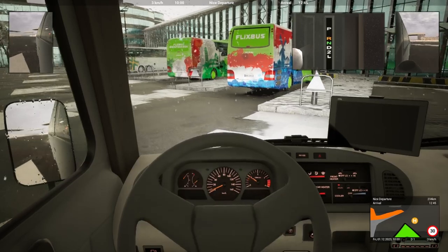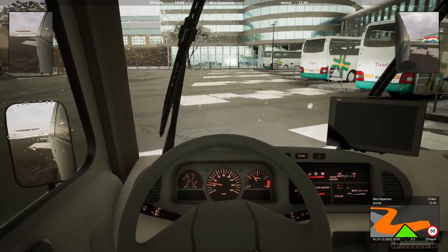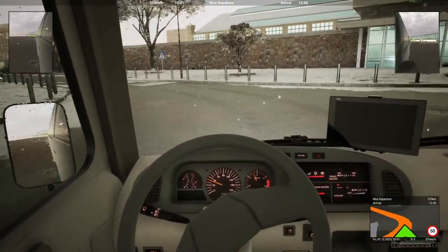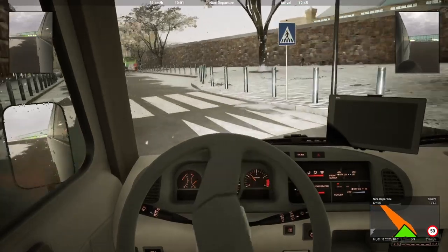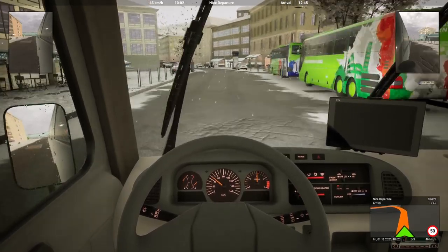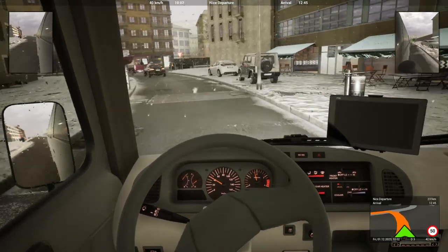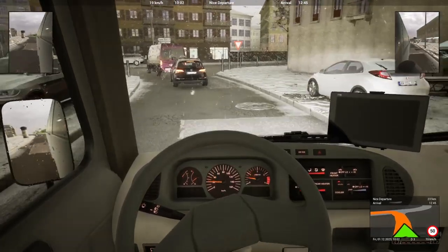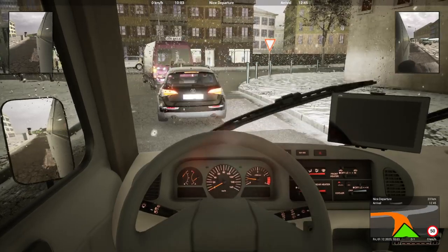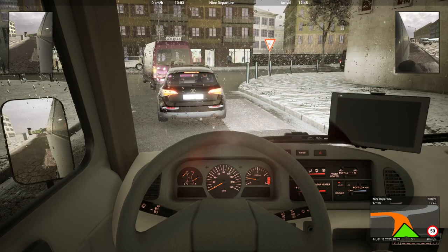Off we go. Well that's cool - I've never noticed that before, a window opens up to show you what gear you're in as well. So away we go in this looking bad boy as we travel to Nice - it's only 232 kilometres away, so it's not going to be a very long trip. I just thought I'd showcase this little beast on the channel. It's fun, it's different. I wonder how the conditions change now with it snowing - I wonder if we have to take that into account with our braking.